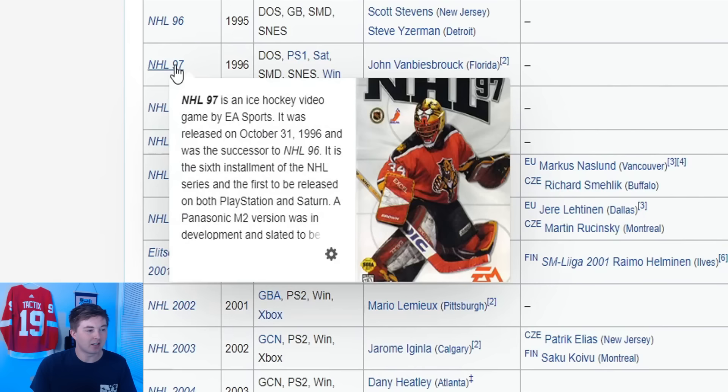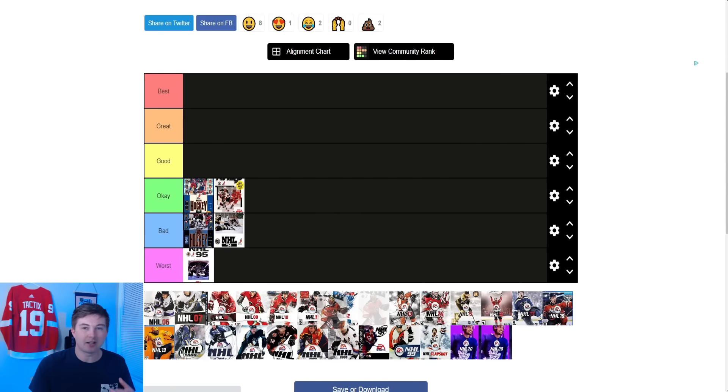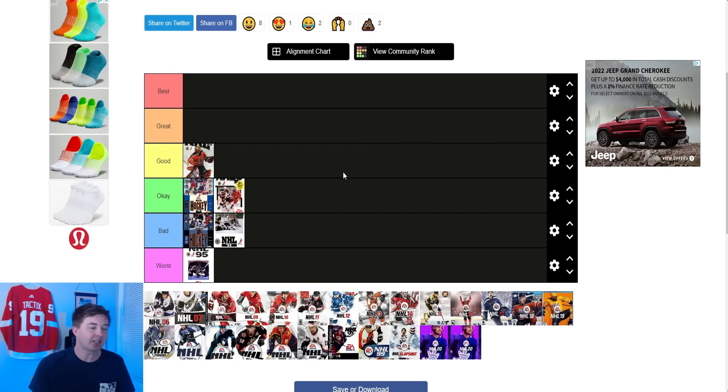After that you have NHL 97. This is when they actually started to kind of mix it up a bit. I like that they got a goalie on the cover — John Vanbiesbrouck. The NHL 97 logo isn't quite as good as the new NHL logos. But I'm a goalie guy; I like the fact the goalie's on the cover. This is the first cover that actually cut out the player from the camera shot. So I think this was obviously a big leap forward. I'm going to say it's a good cover.